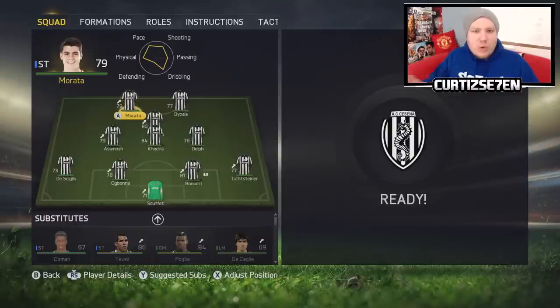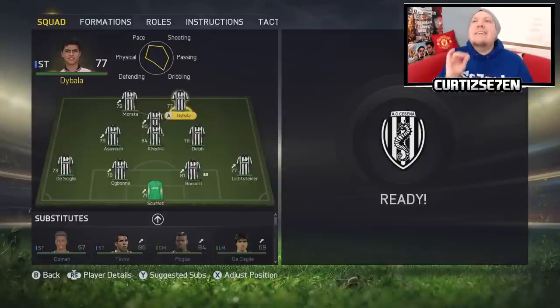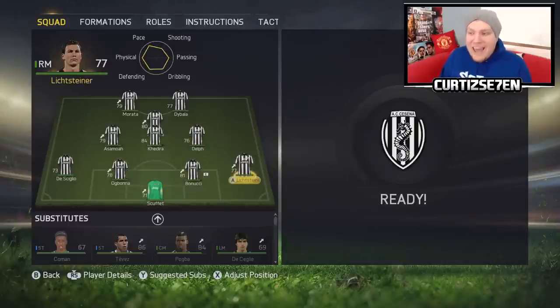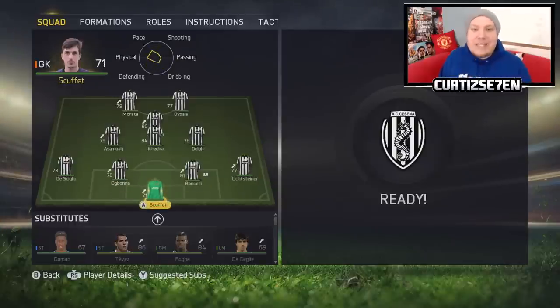I'm going to use my reserve squad for this game, because we've got three games about two or three days apart from each other, so I'm going to rotate my squad a lot. I'm playing with the same formation, the 4-3-1-2 - it's serving me well in this career mode for Juventus. Let me know if you guys have ever used this formation too. We've got Morata and Dybala - I've been practicing that name, everyone's telling me it's Dybala. So Morata and Dybala up top, then Pereira at CAM, then Asamoah, Khedira, and Fabian Delph in the middle. Delph was superb in his first game last episode. At the back we've got De Sciglio, Ogbona, Bonucci, Lichtsteiner at right back, and in goals Simeone Scafé.